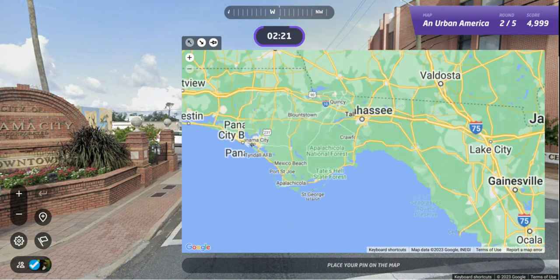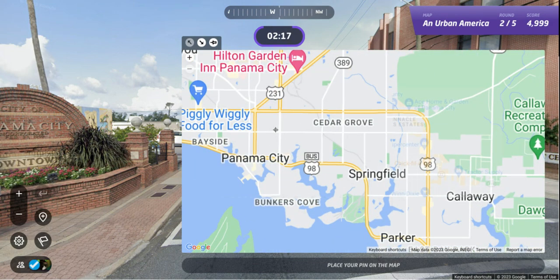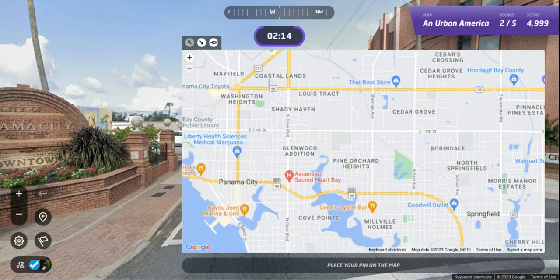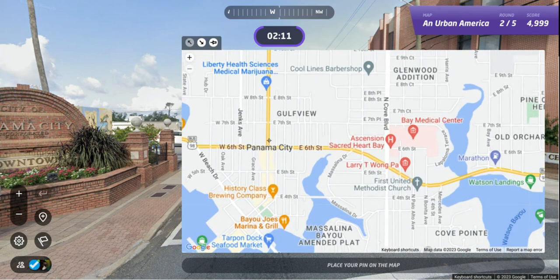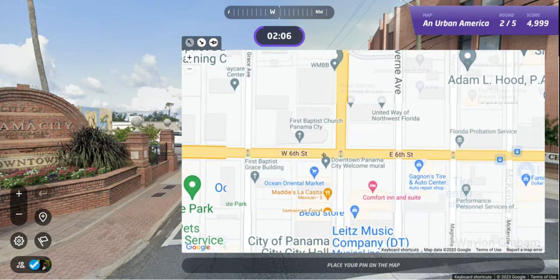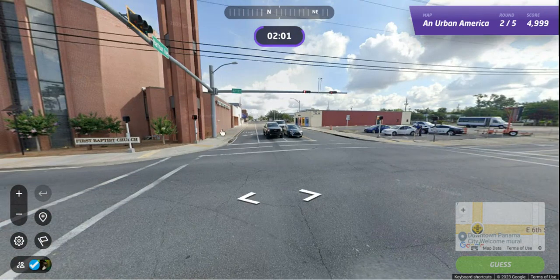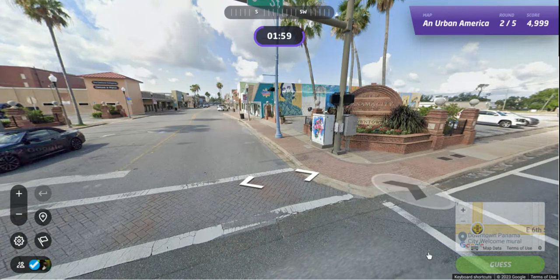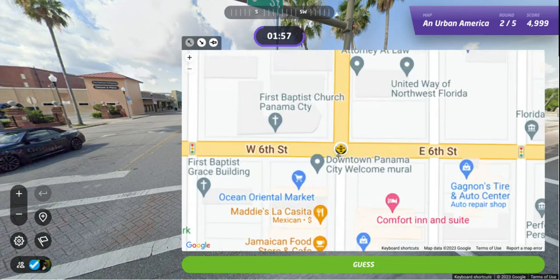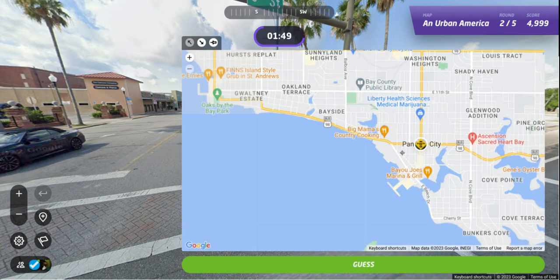Big puffy clouds close to water. So Sixth and Harrison in Panama City, Florida — good spring break destination for a lot of people in the United States, especially college students. There we are, right there — Sixth and Harrison with two minutes to go. We're on the south side of the street. Let's put it right there. And we've got Maddie's La Casita. Let's see which way is the beach. So the water is to the west and southwest.